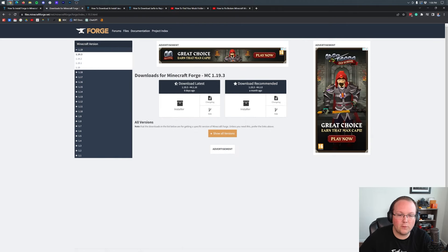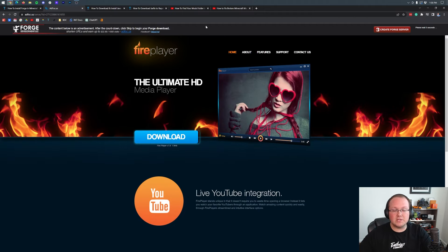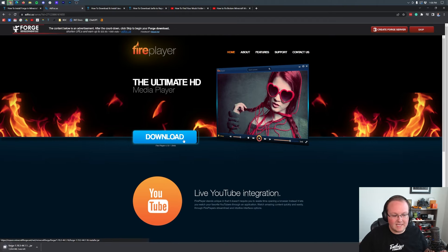I can guarantee you that the most recent version will work. So here we are at 1.19.3 Forge. Once you're here, click either Download Latest or Download Recommended — it really doesn't matter. Sometimes Download Recommended is a bit more stable, but Download Latest will get you more bug fixes. We're going to go with Latest in this case. Then it will take you off to an ad page — STOP! Don't click anything on that page whatsoever. When you land there after clicking the installer button, just put your hands in the air for about 10 seconds. Then click the red skip button that appears in the top right. Clicking that will download Forge.